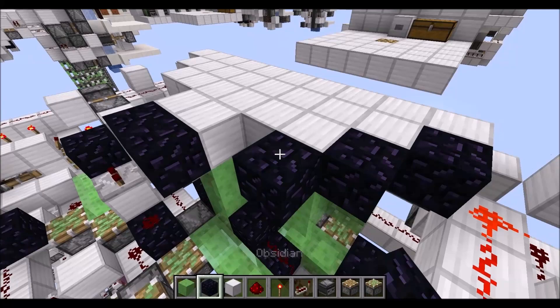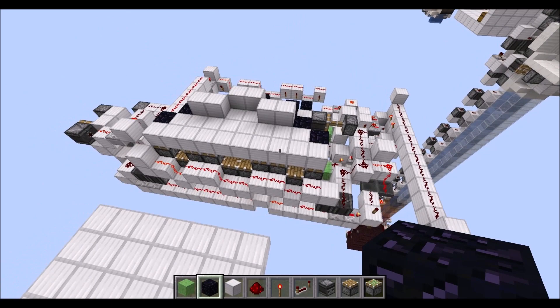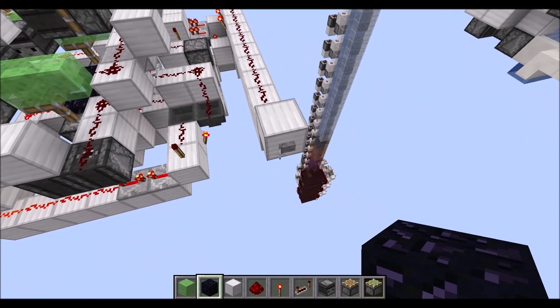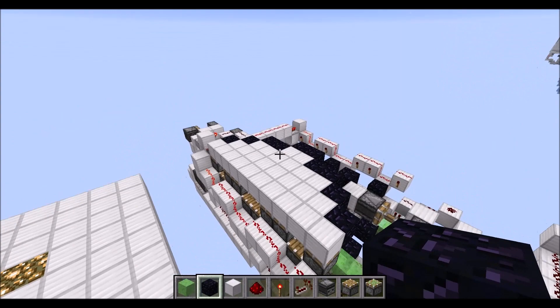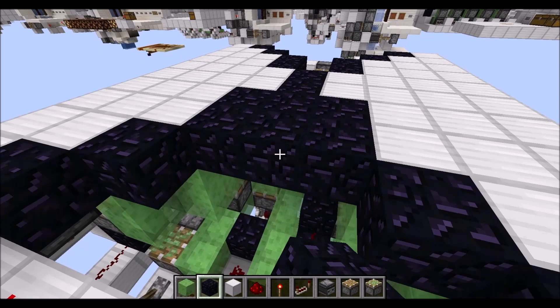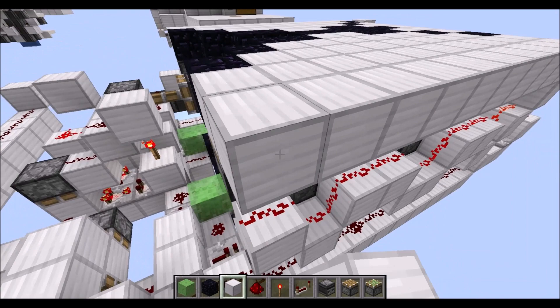Then obsidian blocks on those points here, and now we can give it a try. Let's simply power the button here and now everything should extend as you can see. If we press the button once more the whole thing should also retract and flatten out properly. Which means now it's time to properly fill this in, and after that let's quickly fill in another few obsidian blocks here on top of the slime blocks down there, and then the rest can be filled in with normal blocks without any issue.